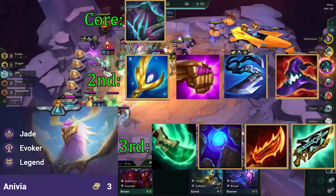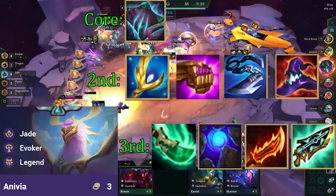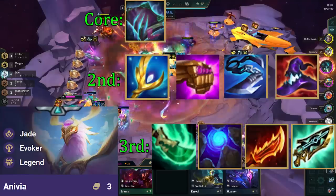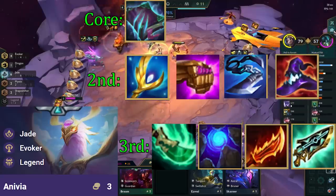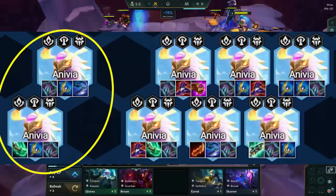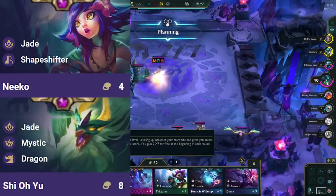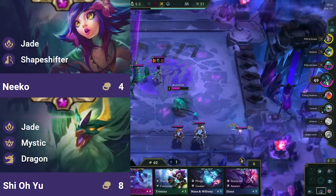Note that the best mana-generating item is Shojin and the worst is Blue Buff. Since we are running Invokers and get attack speed from Jade, a mana-generating item is not that important, as Anivia will cast quite often without it, and our spell will deal a boatload of damage with 3 damage items. You focus on Anivia items throughout the game and make items for Niko and Shiyou with the rest of the components you get.